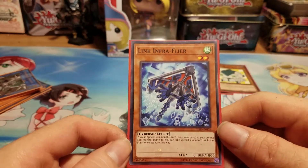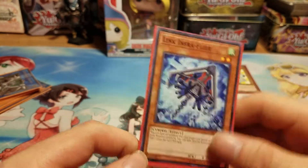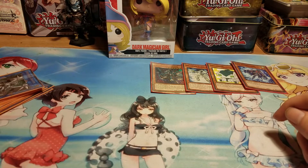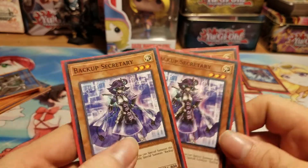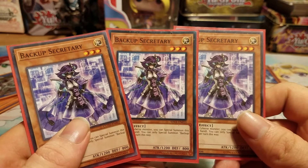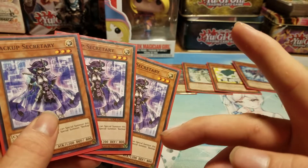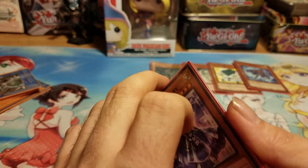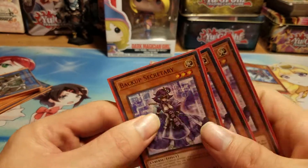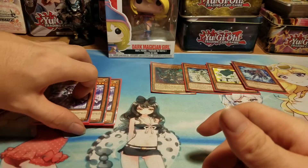I play one copy of Link Infra Flyer, and I play a playset of Backup Secretary. I believe every Cybers deck runs three copies of this. There may be a couple of people running two so they can fit other cards. But as long as you haven't Normal Summoned, if you control a Cybers monster, you can Special Summon this card for free from your hand.